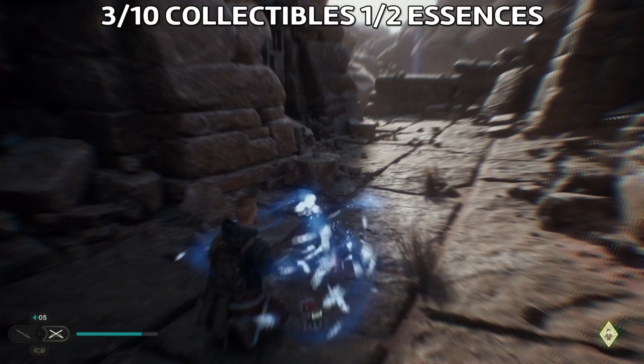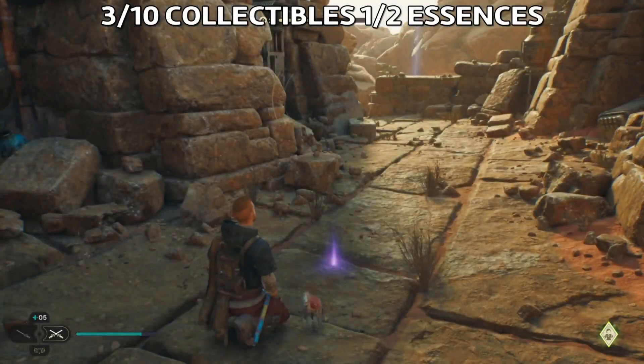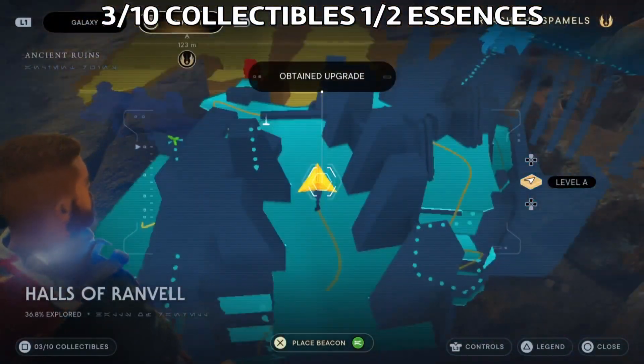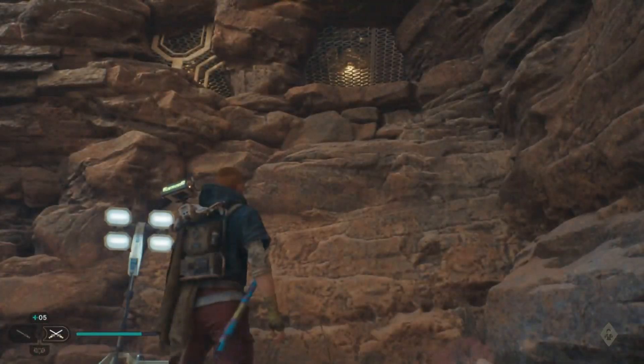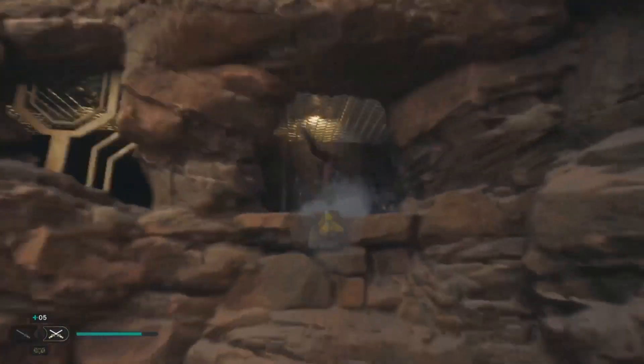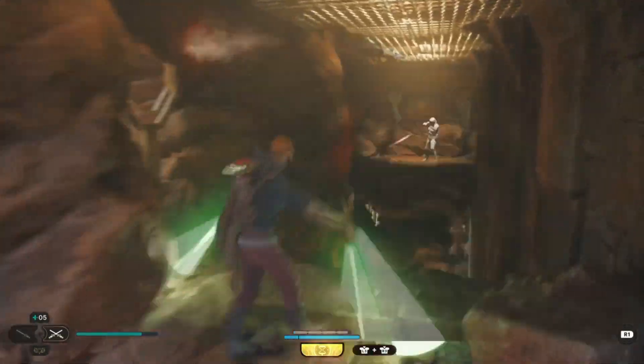Once you're here at the top you'll find the first essence, which will give you probably a skill point. This is the location again. Afterwards we need to continue our journey, so use your grappling hook to go here.